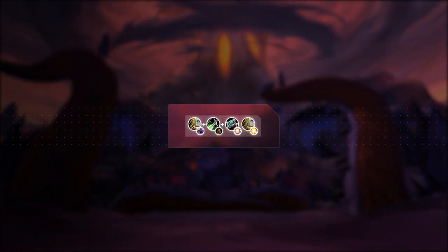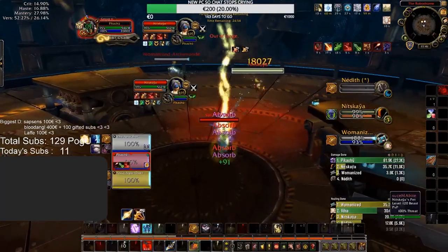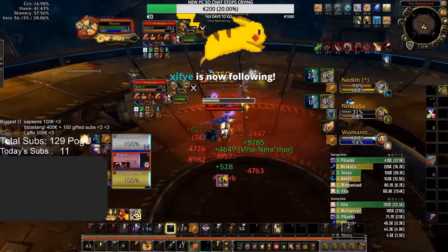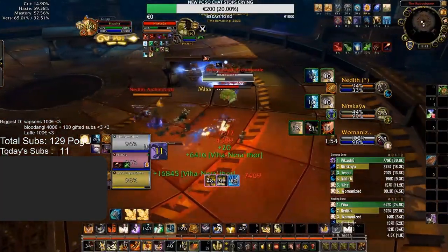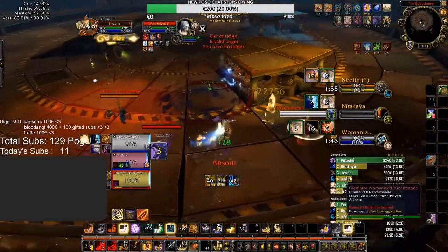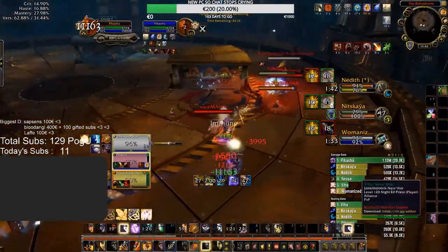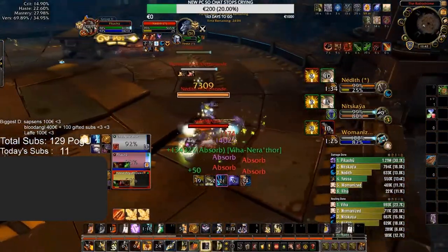The next composition also focuses on Ret Paladin, combining two niche and lesser-represented specs into a very strong comp — Ret, Sub Rogue, and Disc or Holy Paladin, often seen at the highest levels of play on the European ladder. This composition works by cheesing players into impossible situations — one wrong move and it's game over. The Sub Rogue opens with a combination of triple Sap, Blind, Kidney Shot, and Shadowy Duel on the healer, while Ret pops Crusade on the lone DPS. A Ret Paladin with Crusade up does a lot of work, and with the healer handled, Ret can often kill the lone DPS two or three times over before the healer gets out of the Sub Rogue's CC.